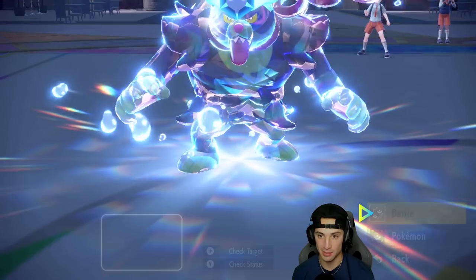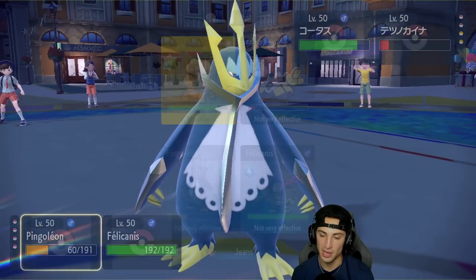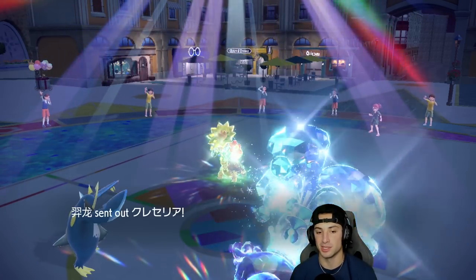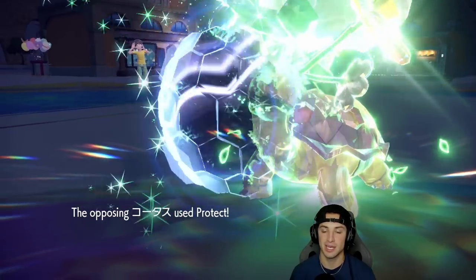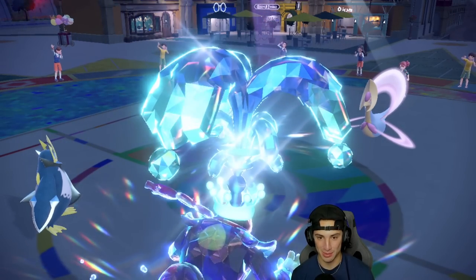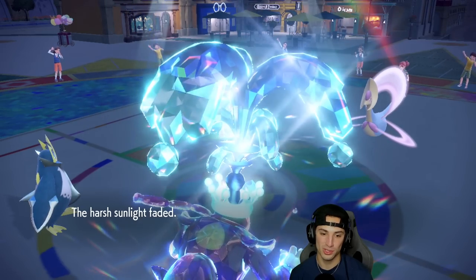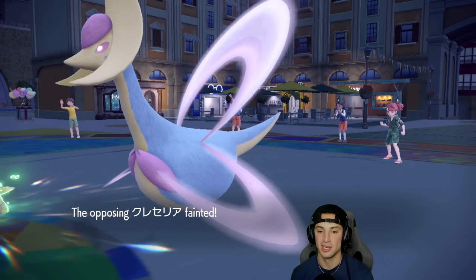I go for Flash Cannon — that should get the job done with the special attack. I Poison Jab over onto Torkoal. Iron Hands keeps swapping in and out but we've got the upper hand. Cresselia comes back and Protects, trying to get Trick Room set up. We keep ripping damage. Flash Cannon brings Cresselia down to almost dead and the poison finishes it off — Empoleon picks up the KO.